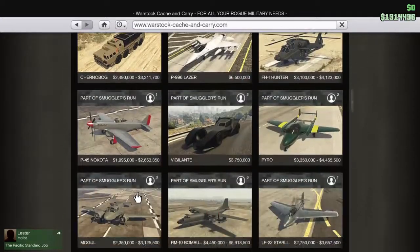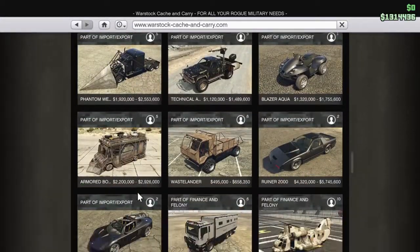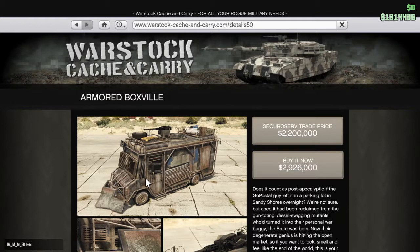We'll scroll down here and your Boxville is right here. In order to do the Fortified mission, you will need this, so that's why you need to buy it.